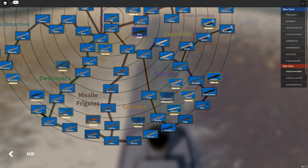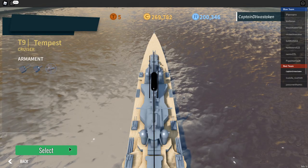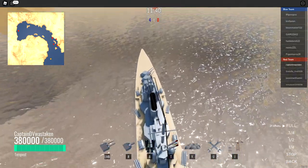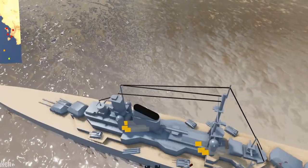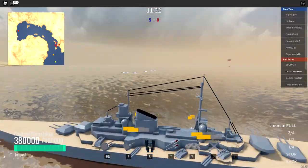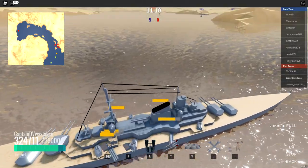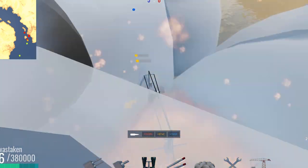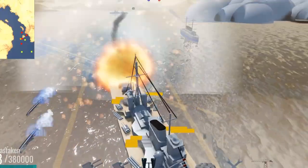Next is the Tempest — a premium ship requiring Robux, but well worth it. I use this a lot and do a lot of takedowns with it. It has torpedoes with decent reload time: six tubes on each side, so you can do six on one side, then turn the ship and fire the other side. I'll fire the left side, turn right, use smoke, then fire the right side right afterwards.